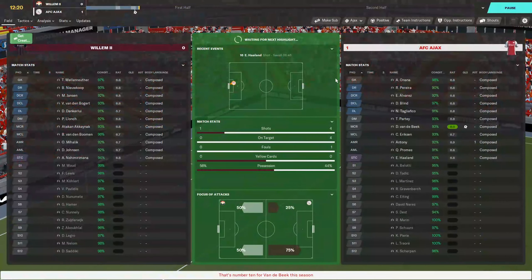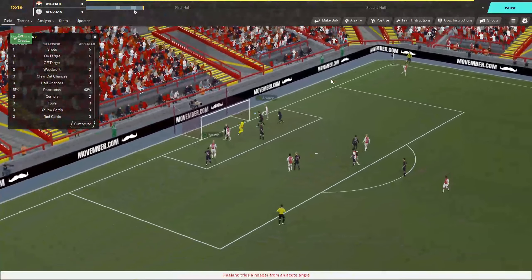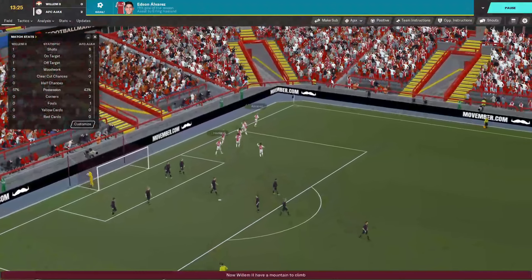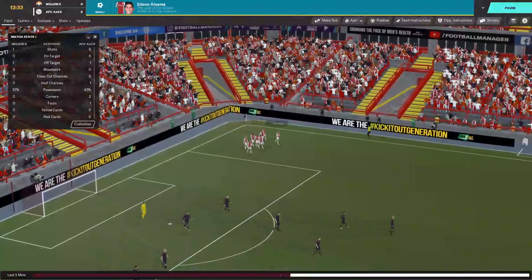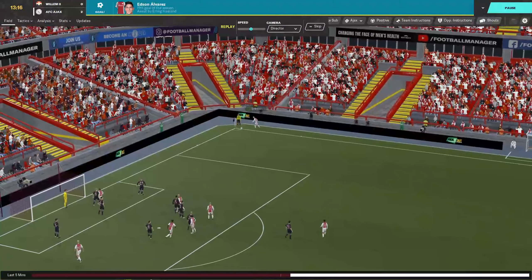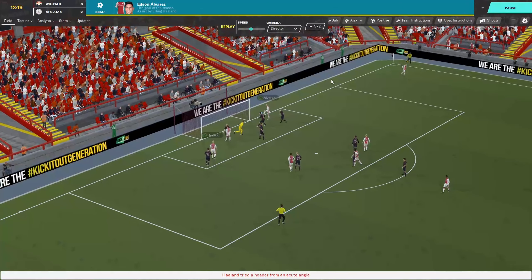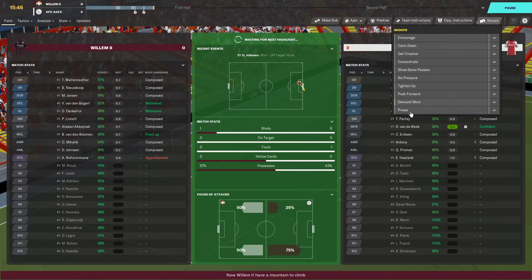And we want to keep going. Off the corner now — Eriksen whips it in, finds Haaland, who crosses it over to Alvarez, who heads it home. 2-0 Ajax, just minutes after we got that opener. Haaland loops the ball back over and Alvarez is there for the easy tap-in. And we are cruising now.